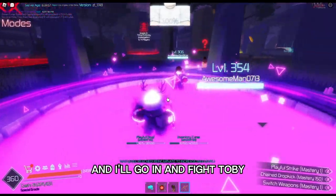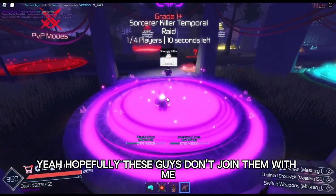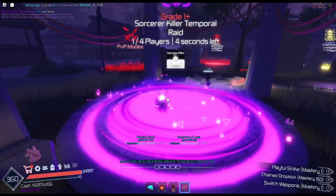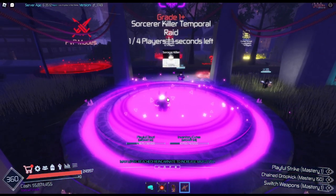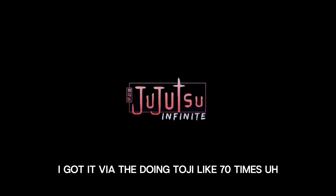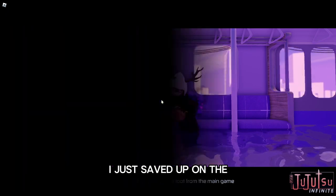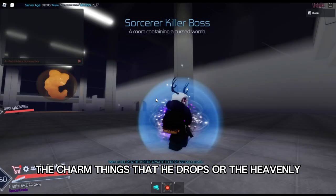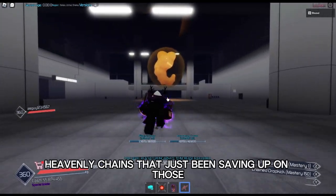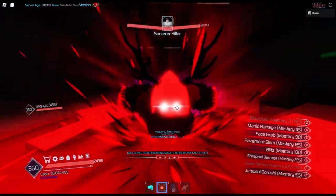So I'm going to wait and I'll go in and fight Toji. Hopefully these guys don't join me because I prefer to go in solo. Also, if you're wondering how I got Playful Cloud, I got it via doing Toji like 70 times. I didn't get it from the drop — I just saved up on the charm things that he drops, or the Heavenly Chains. I've just been saving up on those. Okay, I'm going to fight Toji quick.